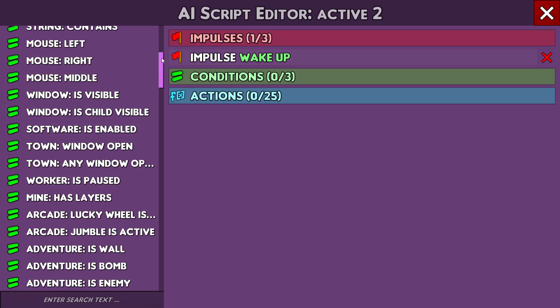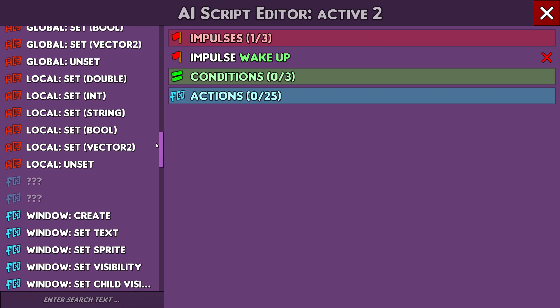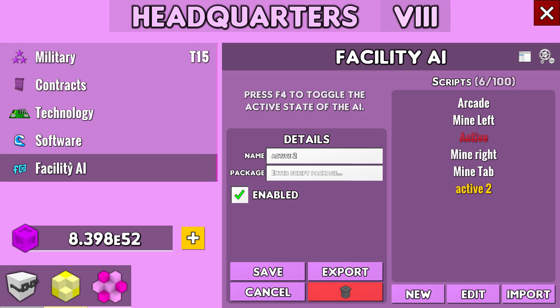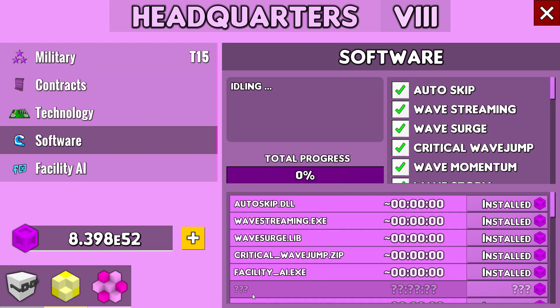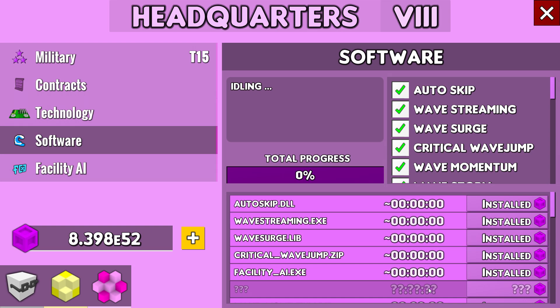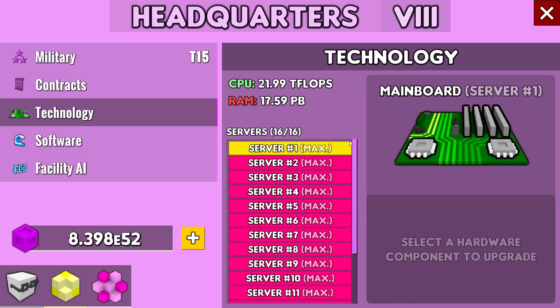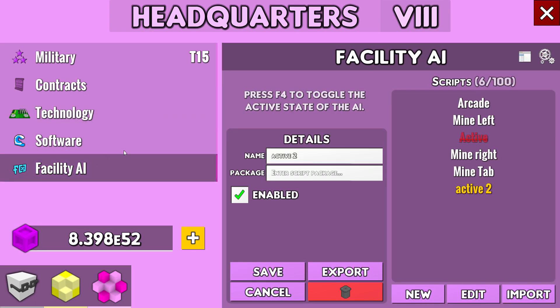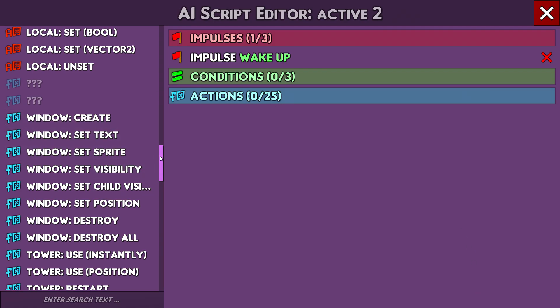You can add conditions but I don't know how that works, so you'll have to do your own research — sorry, I can't give you much beyond the absolute basics. Also, when you go into Technology and upgrade your RAM, you get more lines in your scripts.